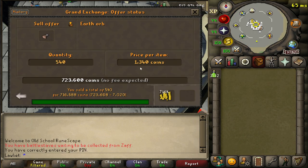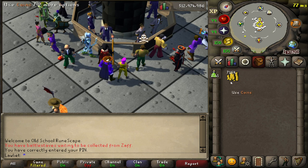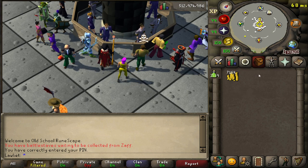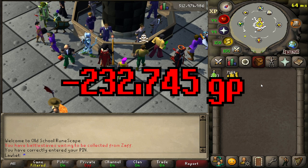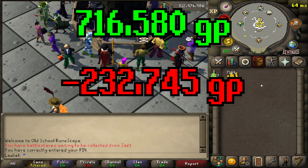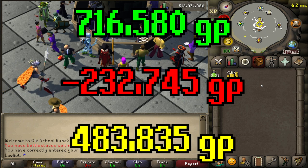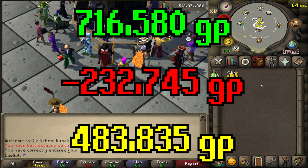Here we are — it took less than an hour for all of the earth orbs to sell off. As for the total profit for this moneymaker, if we take into account the cost of supplies which was 232,745 GP and subtract that from the money we made which was 716,580 GP, that gives us a grand total profit of 483,835 GP from one hour of charging these earth orbs.